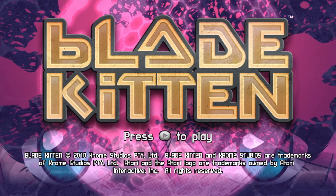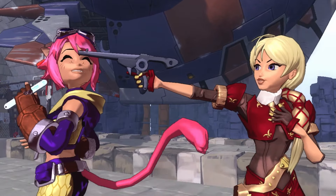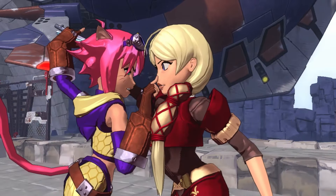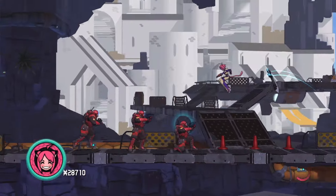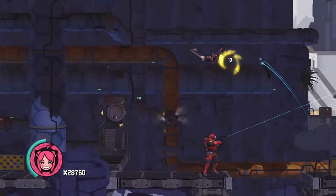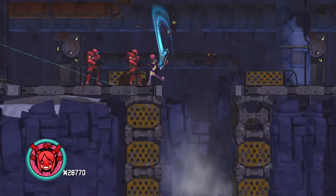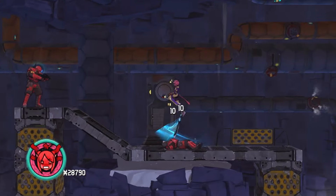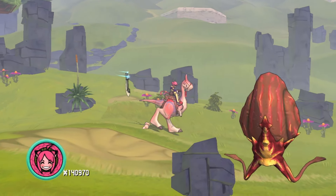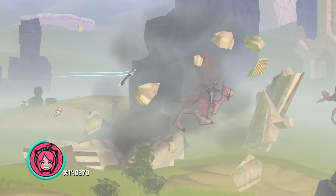Next up we have Blade Kitten. This is an action platformer which uses a 2.5D perspective and plays out episodically. The game is based off a webcomic about a half-human, half-cat bounty hunter by the name of Kit Ballard, and I think this game is a total hidden gem. You don't need to know anything about the webcomic to get into this game, since the story is set three years before the comic. Kit Ballard ventures to an alien planetoid called Hollow Wish, tracking down a local troublemaker called Terra Lee, where Kit immediately draws the ire of rival bounty hunter Justice Kreel, and the two come to blows rather quickly.